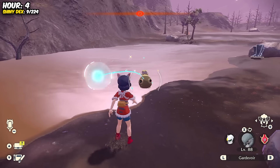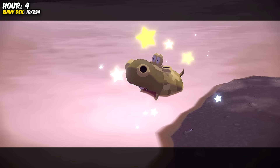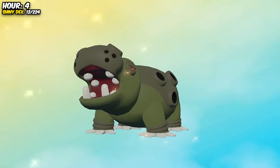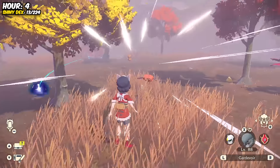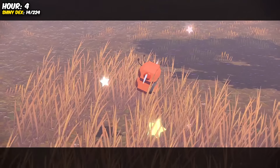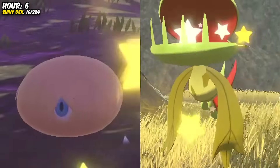Continuing our journey, we managed to find a little hippo and a Rufflet, who we then evolved into a big hippo and my main form of transportation. Next came a Combee who we unfortunately couldn't evolve, seeing as it wasn't female. But then, after spotting a Shiny Silcoon and Carnivine, something insane happened!